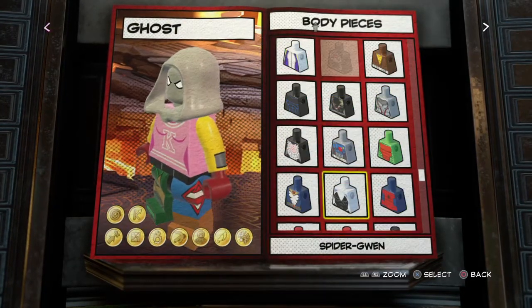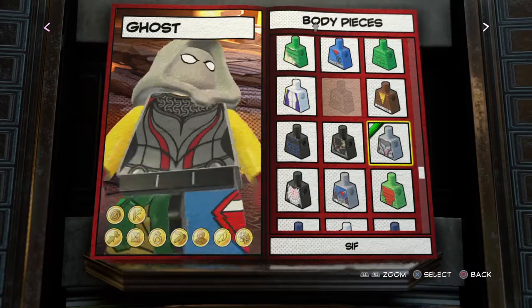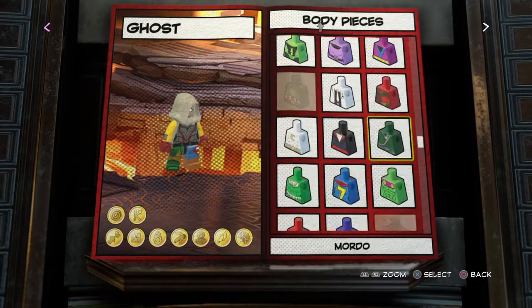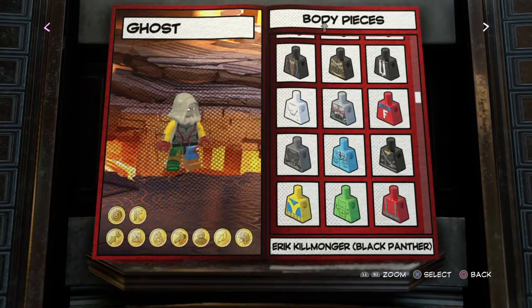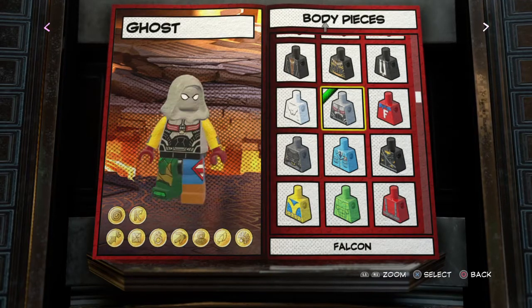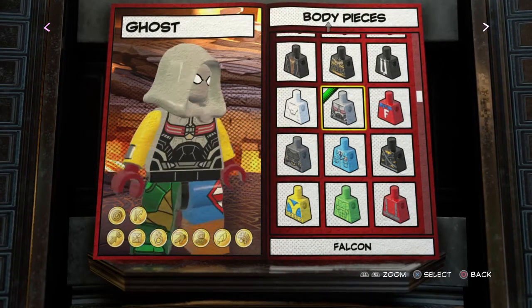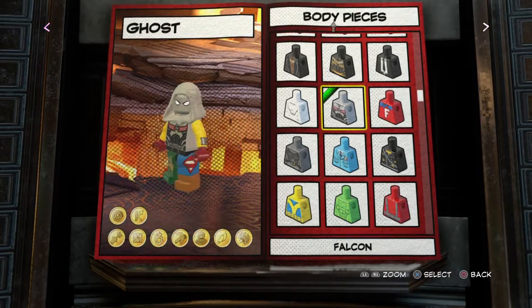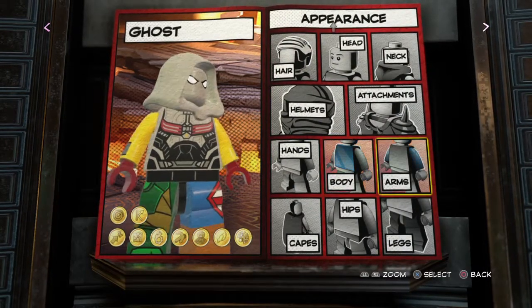Now for the body, you could use Sif's body, but you can see the chainmail and that gray really doesn't match with the head. So I decided to go with — I think it's Falcon's body. Yeah, Falcon. There is a bit of red as you can see, but that really doesn't bother me that much. I really like it — it's the same gray as the hoodie and the head so I think it looks really good.